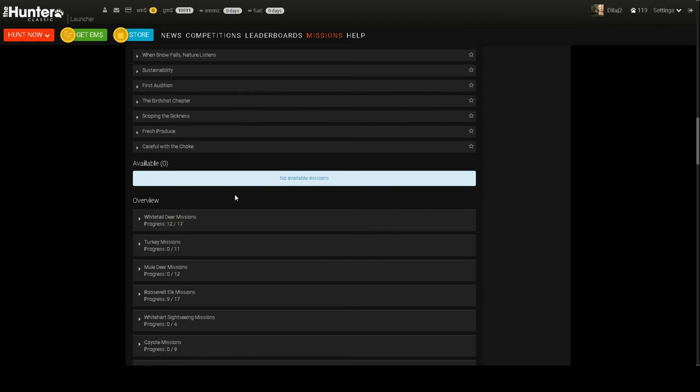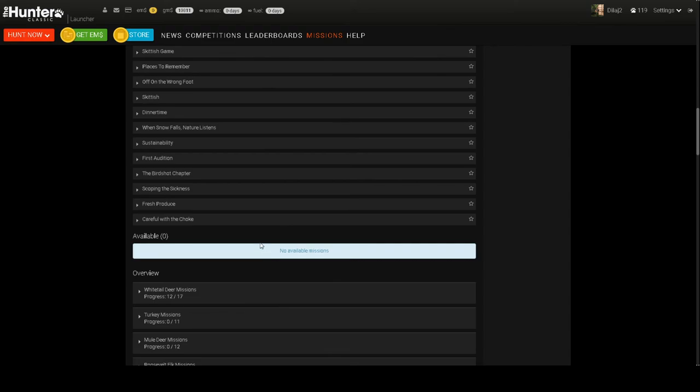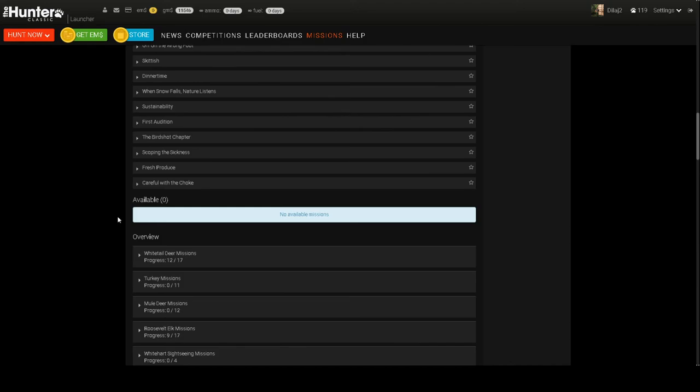I did actually check our GMs balance - it hasn't updated yet, but we do actually have 11,500. So we currently have the funds to buy our 300 rifle, but we're still gonna go get our last doll sheep mission done quick. I don't think a 160 will be too hard to track down, and that'll be another easy 1800 GMs I think is what that mission pays. So we'll go ahead and see if we can down one of those.